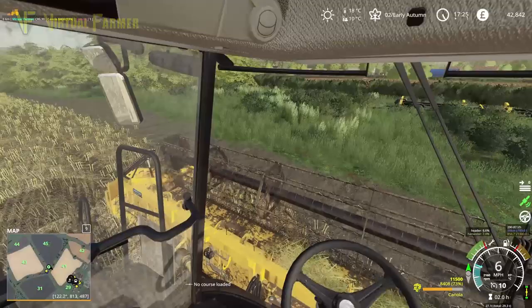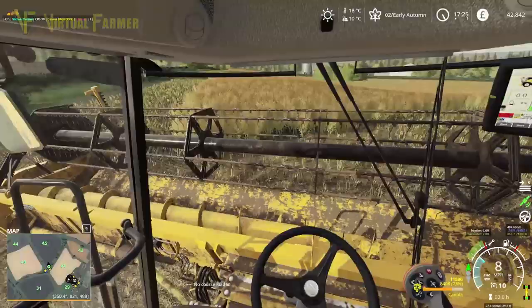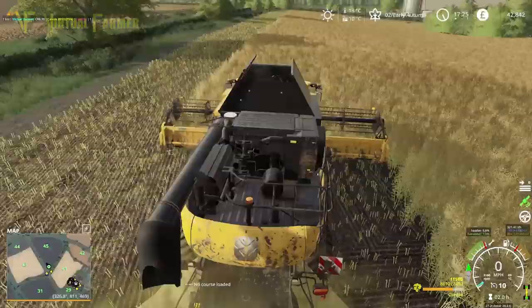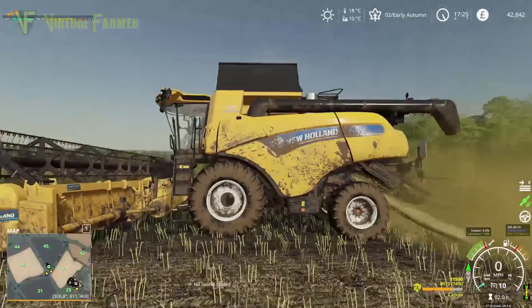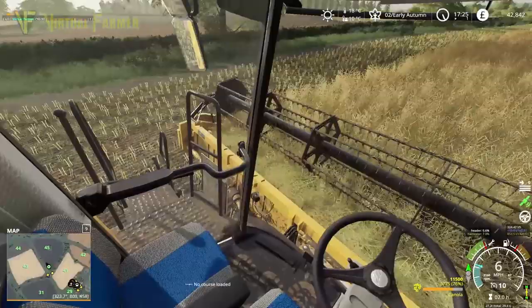Not as high a yield as the other fields, but that was completely expected. I'm going to lift my comb up a little bit. It's still a bit high off the ground — that header is really odd. I think it might need a little bit of adjustment on the mod. In general it's quite nice but it could do with a slight adjustment. We're probably going to have a couple of trailers full of canola off here — about 40 to 50,000 liters — which is going to be good. That is more than enough for our pigs.